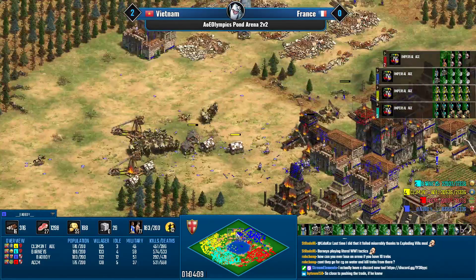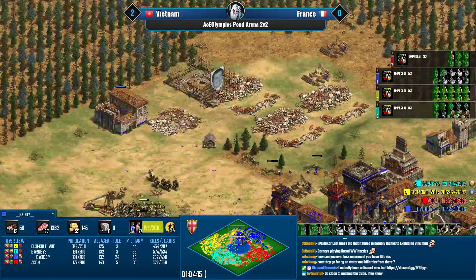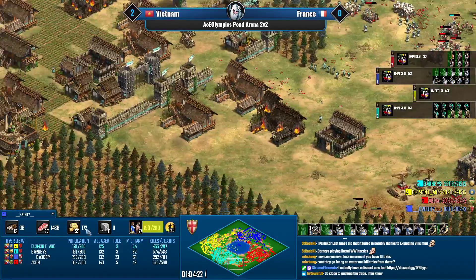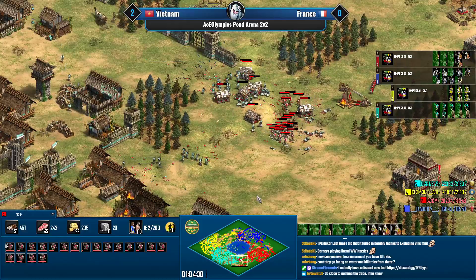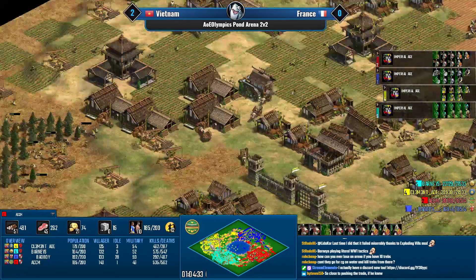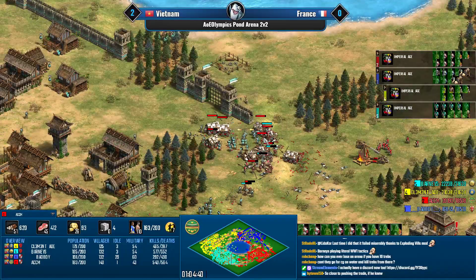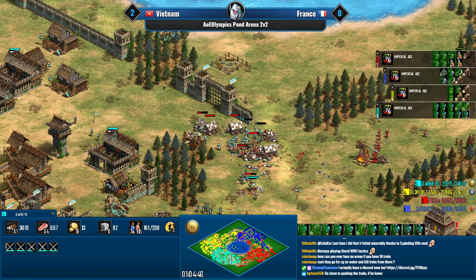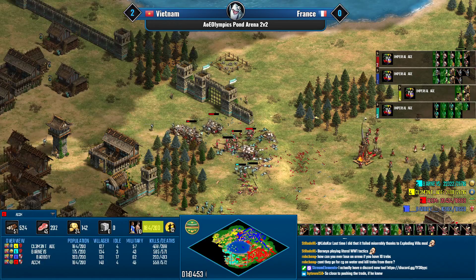Vietnam's trade is slightly more inefficient but basically even with what the French have right now. The French still don't have the right-hand side corner, and French trade cart numbers are poor — probably sub-20 trade carts. Clement has five on gold, Barney's 17. Compare that to ACCM at 24 and Bad Boy at 55.